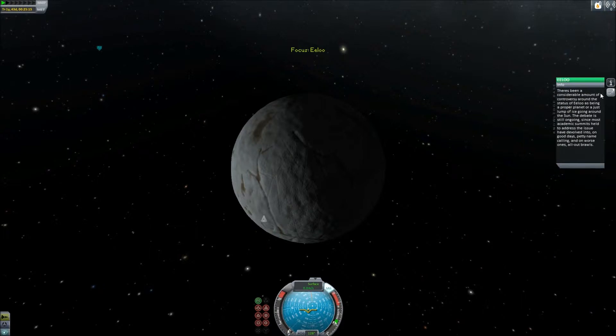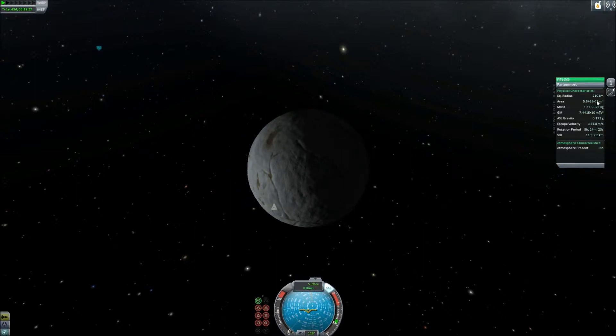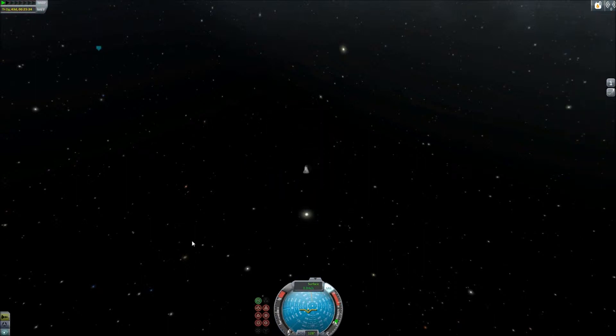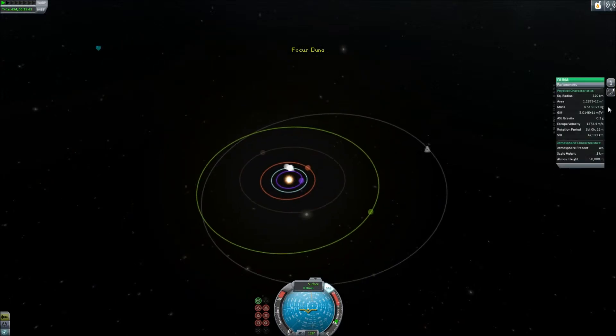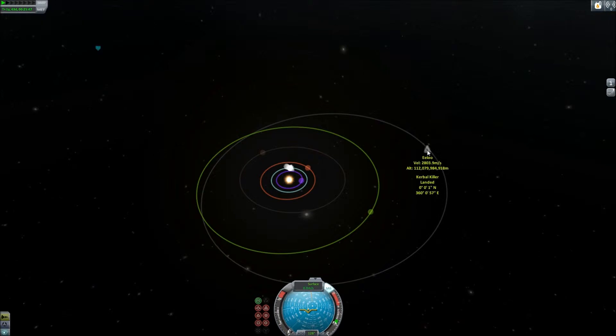I can check, actually, I think. Let's see. Mass — 1.1. Okay, so .172 Gs. And then if we go ahead and zoom all the way out, we're way out here. Focus view. Take a look at Duna — it has .3 G. So at the very least, we'll be going higher.